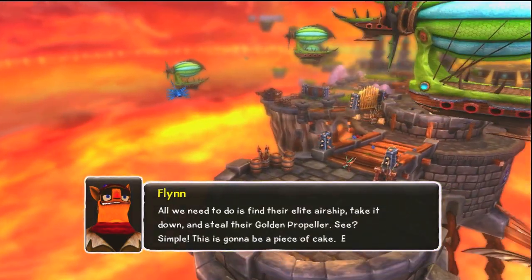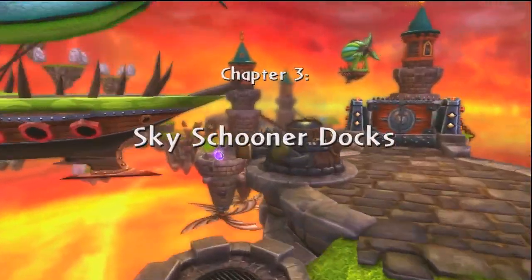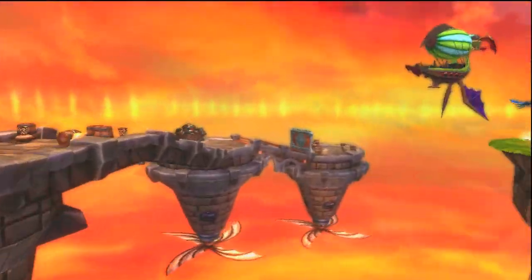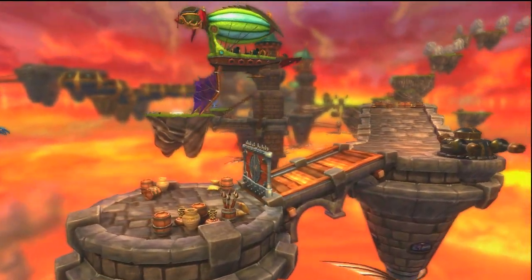This is gonna be a piece of cake, especially for heroes like us — heroes who like cake. Hello again fellow Portal Masters, Joe DePette here with the Skylanders on Xbox, and today we're taking a look at a walkthrough for all the hard-to-find items for chapter 3, Sky Schooner Docks.